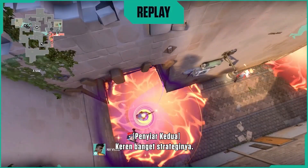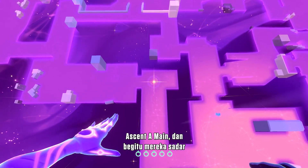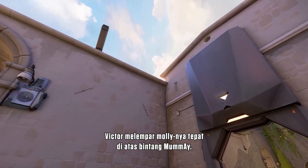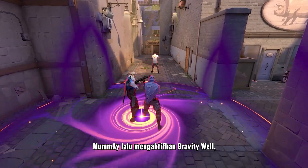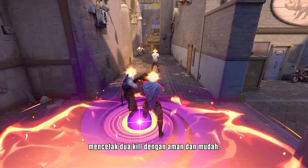Beautiful use of kit there. Mummy placed a star in the corner of Ascent A main, and as soon as they realized their opponents were pushing through, Victor throws his Molly right on top of Mummy's star. Mummy then activates the Gravity Well, trapping two players inside of the Molly, scoring two safe and easy kills.